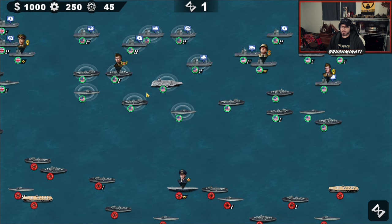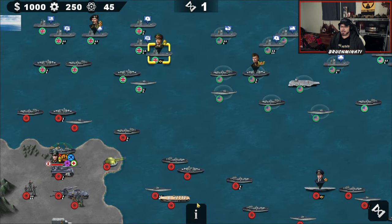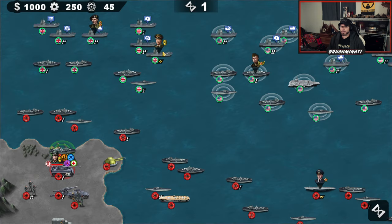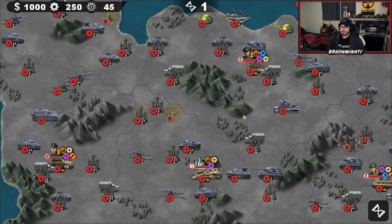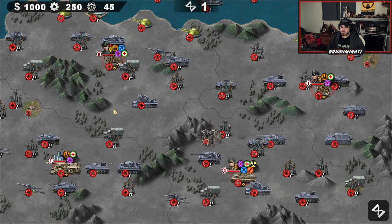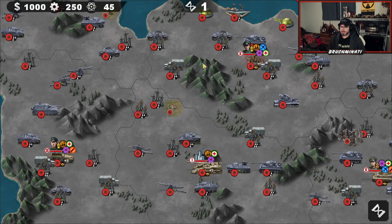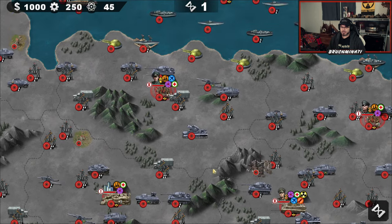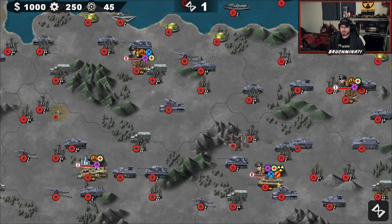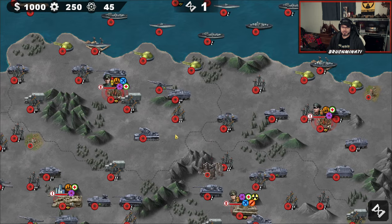We got Patton, we got Bradley to our east, and we got Montgomery and Dempsey to our west. This is a different map than the one we played before — Normandy went deeper, like double this depth south. And why does Rommel have nukes? I do see the punching bags of the Reich here: Lieb, Bach, Runestead.